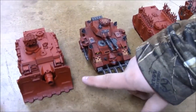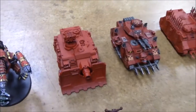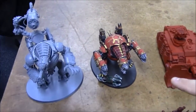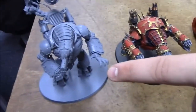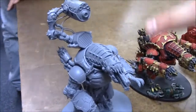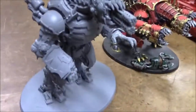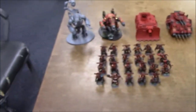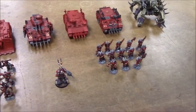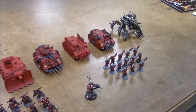And a Vindicator with the Havoc Missiles on top. Okay, that's gonna be devastating. Two Forge Fiends: this one has Three Ectoplasmic Cannons, and this one has the Ectoplasmic gun on top and two Hades Reaper Auto Cannons. This one's kind of a kitbash from a lot of different parts. I like that cannon on top.